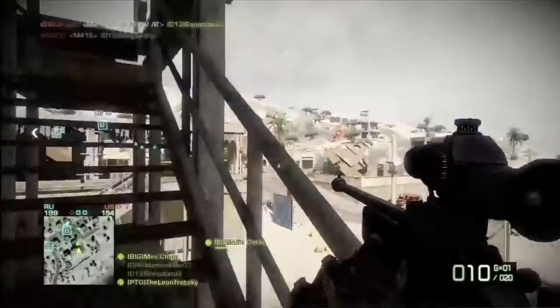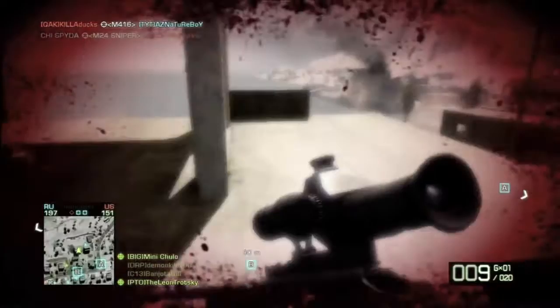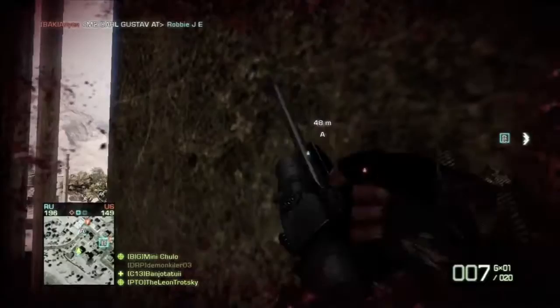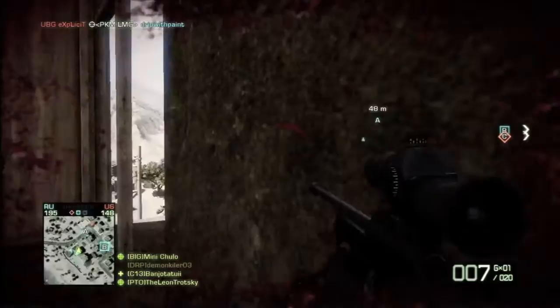'You need to hold out baits to entice the enemy, feign disorder, and then crush him.' Perhaps if you put up a chopper and then rush in with a tank — all the engineers are going to be looking up trying to take down that chopper, and the tank rolls in. Give him a little taste, peek around the corner, go around a different way, shoot him in the back. Works every time.